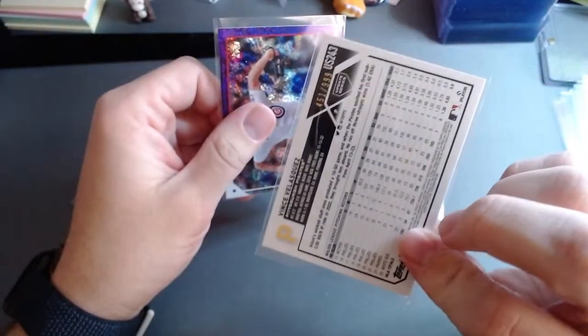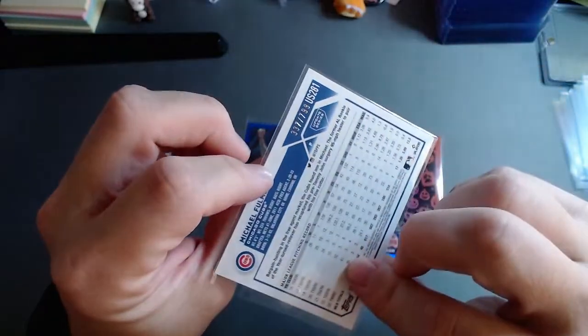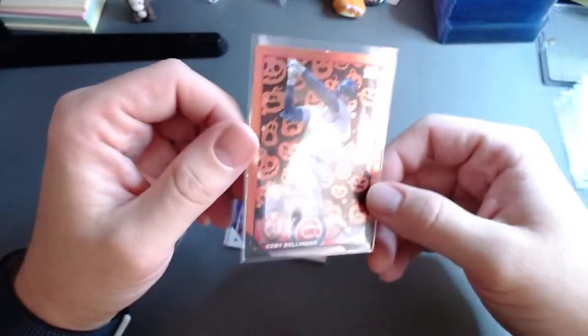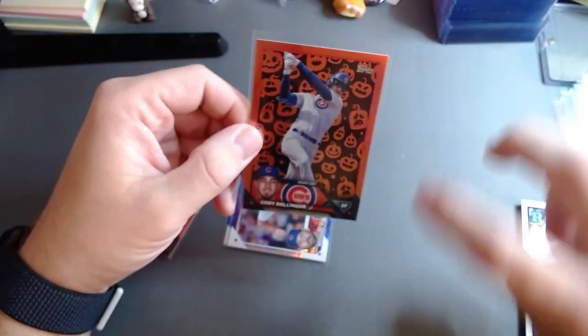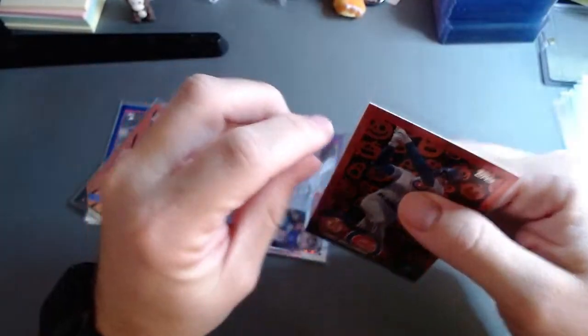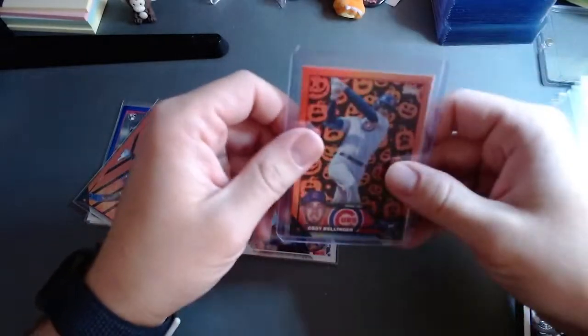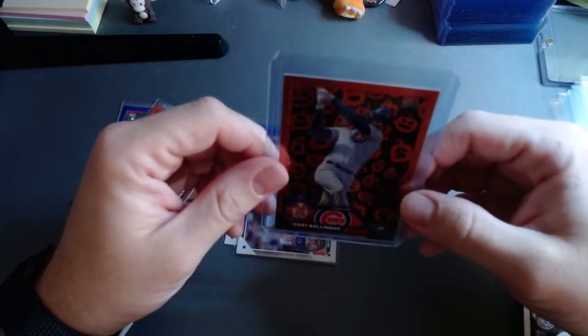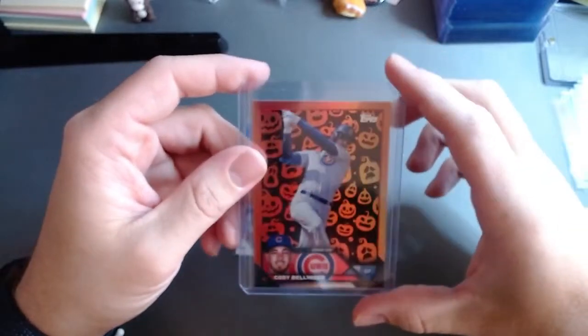The blue is the 999 — that was on Vince Velasquez. The purple — kind of like a shimmer — on Michael Fulmer, out of 799. Neither one were rookies. And then the pretty sick Cody Bellinger for the Chicago Cubs on the jack-o'-lantern, which is just the rare — it's the easiest of the Halloween variants to pull — but we'll take it because I've never pulled one.